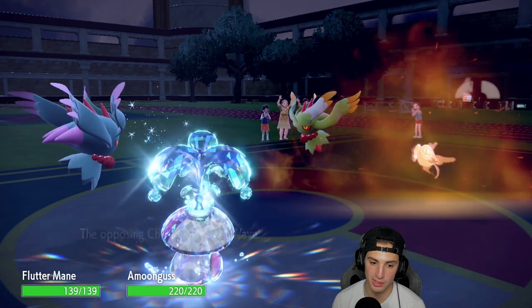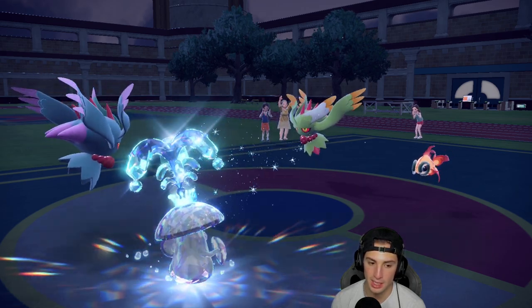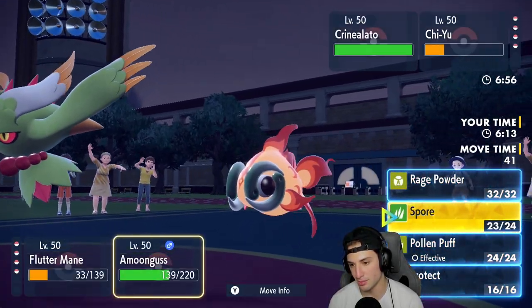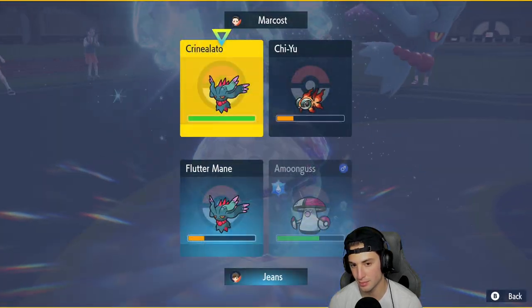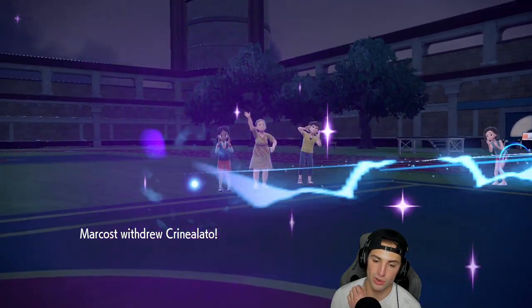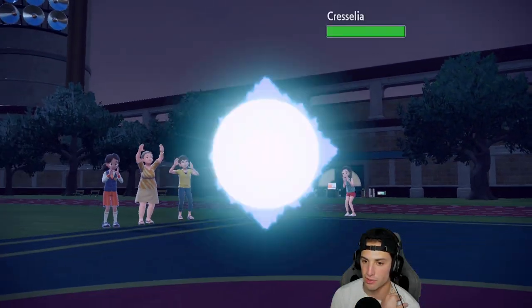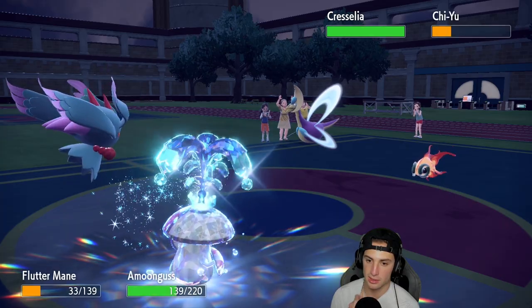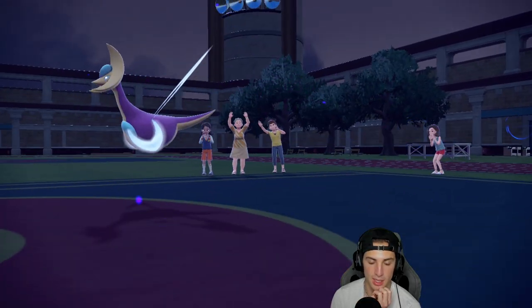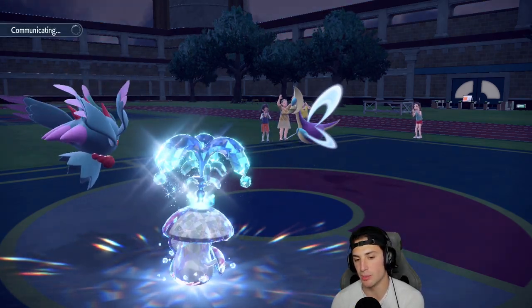We're still going to try to put it to sleep. They end up withdrawing Fluttermane — Cresselia comes out instead, so I'm going to put Cresselia to sleep — that's big! Night night Cresselia. Moonblast KOs Chi-Yu. I like that a lot. Now I might swap Amoonguss out and come back to full HP with Regenerator. We know Fluttermane is still in their back end and Cresselia asleep is going to be a slight issue, but I'd rather start taking out their team.